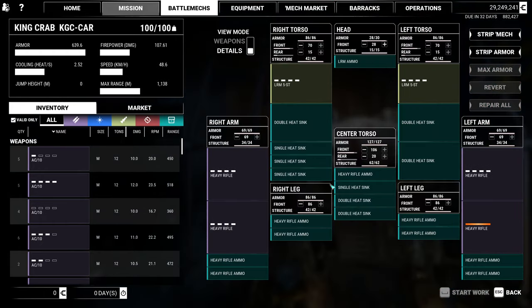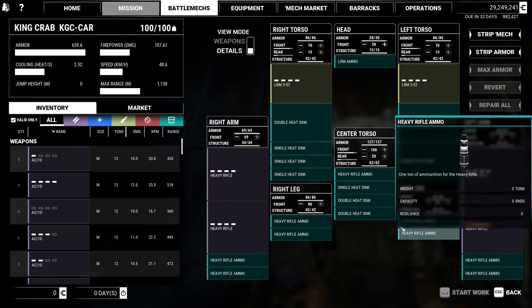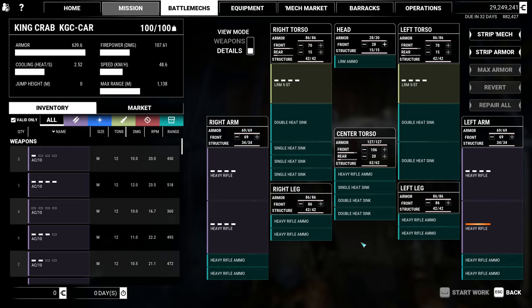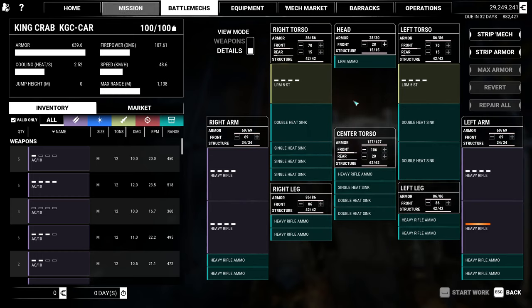You'll notice that I do in fact have four heavy rifles mounted onto this thing. I have as much ammo as I could fit in because each canister only holds 12 shots. Everything else is just heat sinks. I do have LRMs on here mainly so I can deal with flyers and small things I don't want to waste ammo on. Everything else is just heat management and heavy rifle ammo.